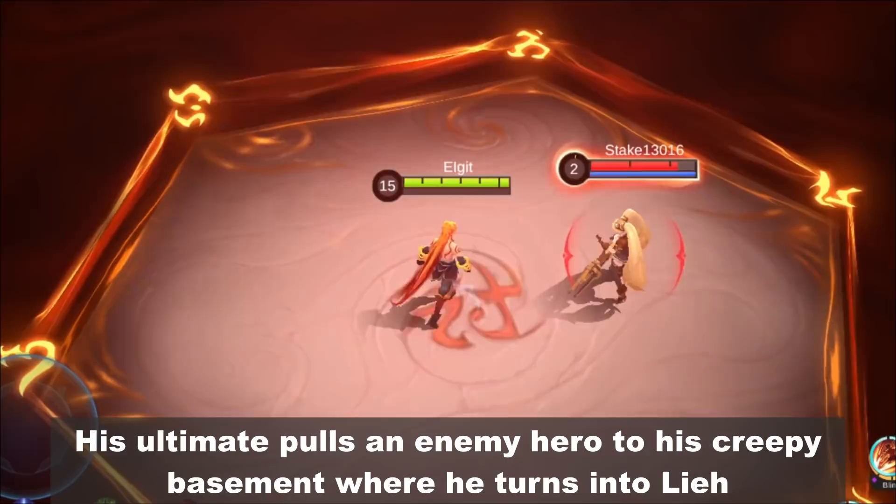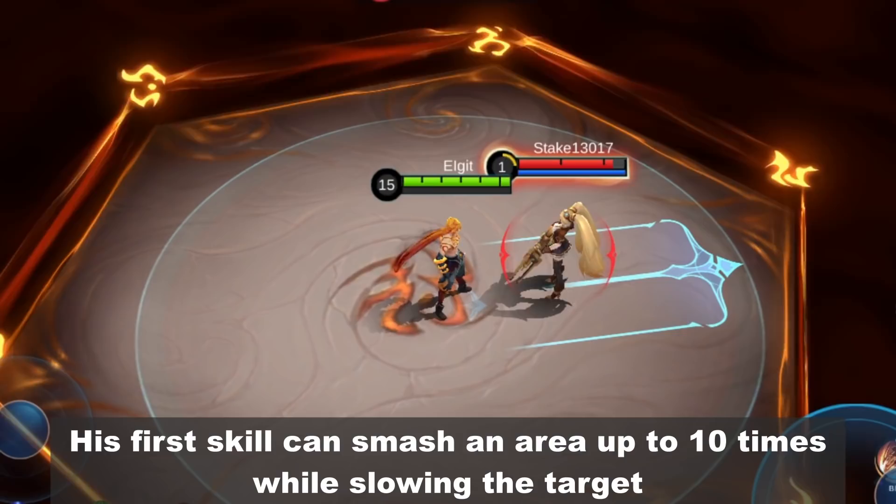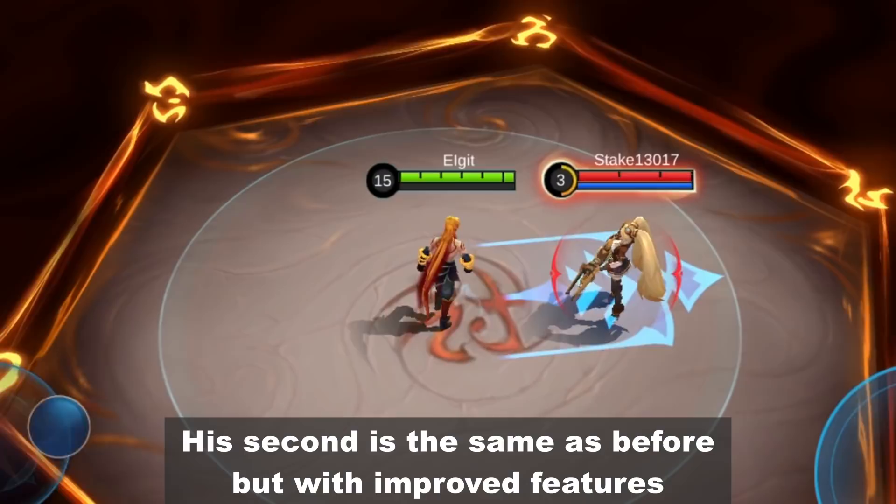His ultimate pulls an enemy hero to his creepy basement where he turns into Lya. While in his basement, Lya gets extra defense stats and better skills. His first skill can smash an area up to 10 times while slowing the target, and he becomes immune to CC effects during the casting animation.